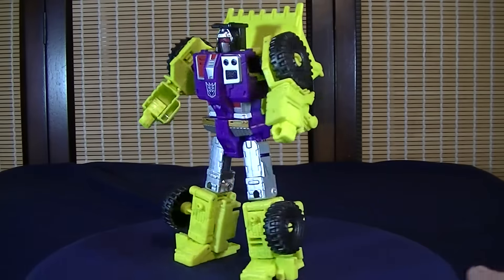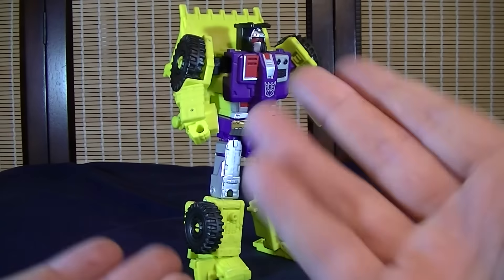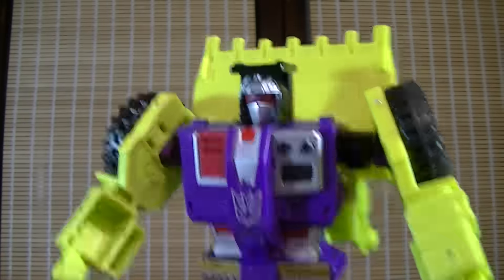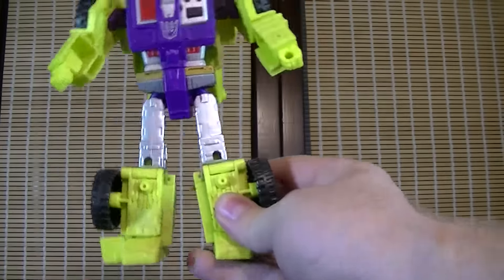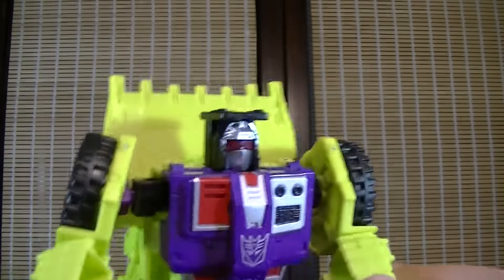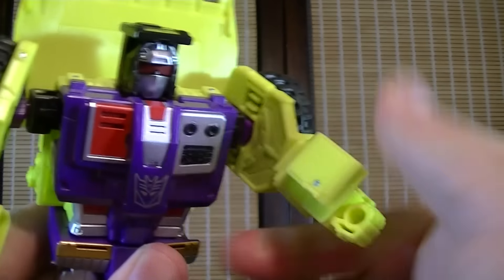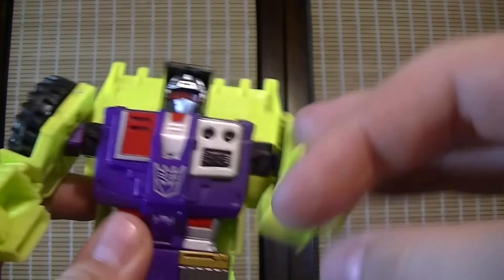Next we'll go over Scrapper, which is overall my official favorite of all the Constructicons. In terms of overall design he is the best looking out of all of them, in terms of overall details and body proportion in general. That's one of the nicest looking head sculpts out of all the Constructicons. Really love the details on the body, legs look good, arms look fairly normal, and his backpack isn't that big. His only real problem is with the articulation — for his elbow, he literally has no elbow bend to it, you only get a rotation, which is a wee bit of a bummer. But for the most part the rest of his articulation is very good.